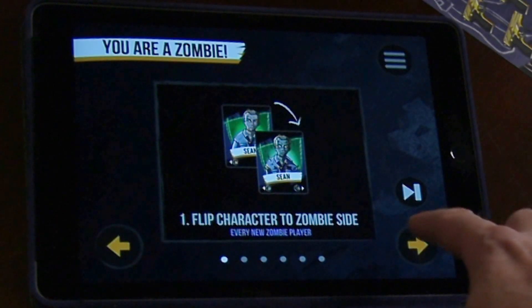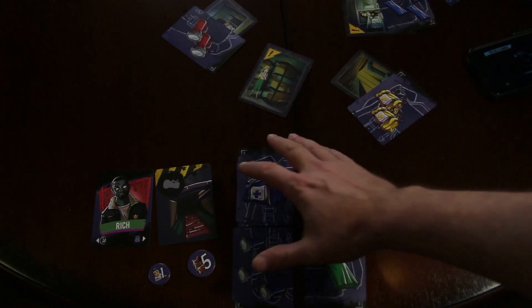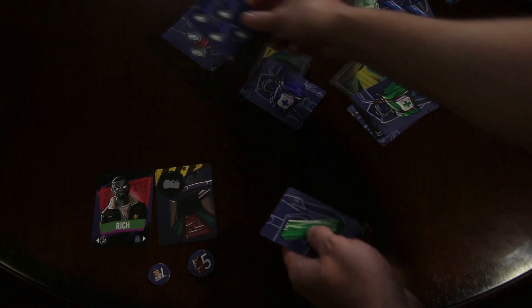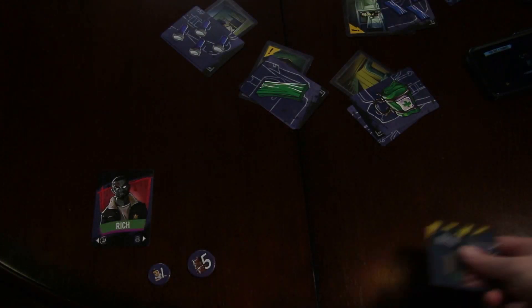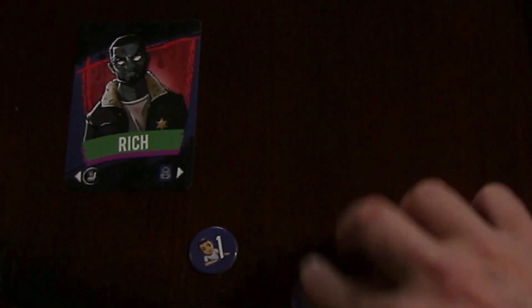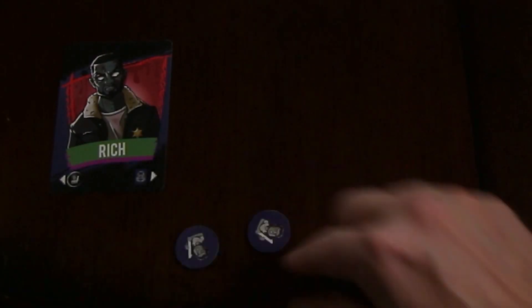Every new zombie player flips their character card. Then flip an empty room to an inhabited one. Discard all your supply cards onto the location cards, making sure only the top one is visible. Discard any remaining hazard cards — you don't have to fulfill those. Exchange all your five-point backpack tokens for one-point straggler tokens, and flip all your straggler tokens to the zombie side.